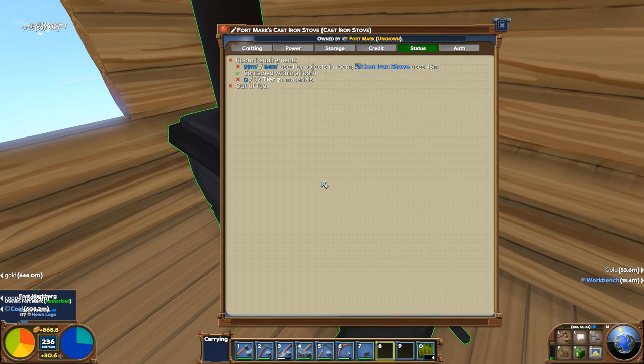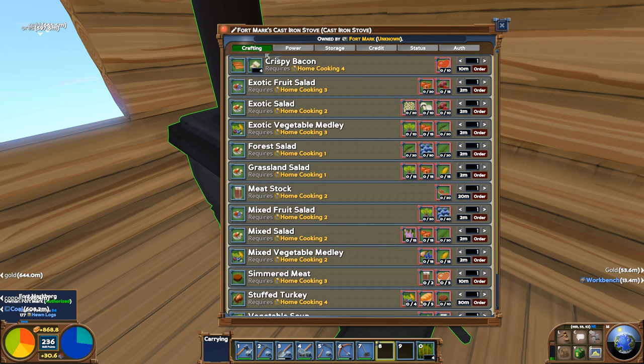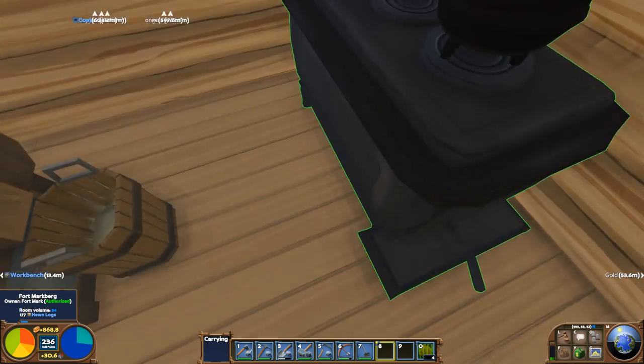Now on this stove, what can we do? It's out of fuel. It says 'contained within a room' — 99 meters out of 84. Oh no, this room's not big enough. The kitchen is too small.